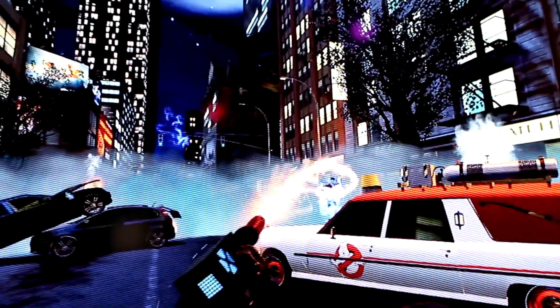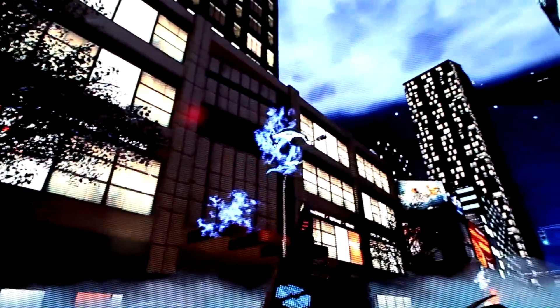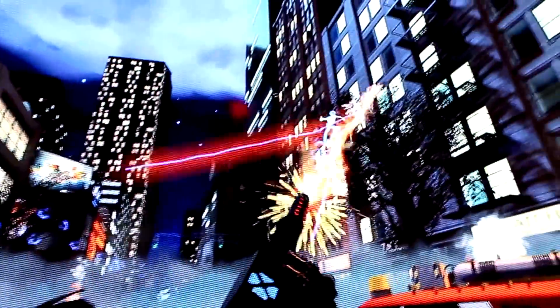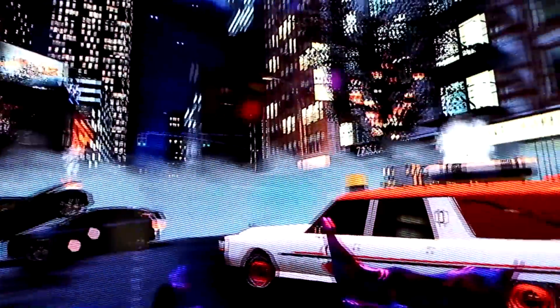We got some aerial ghosts coming in now — looks like these guys are flying. Got some ghosts coming in on the ground. It looks like for these, as you're doing battle with them, you weaken them down and then you just kind of sling them across the screen. There's a slime buildup happening over by the Ecto-1 there.